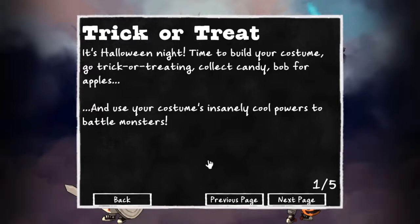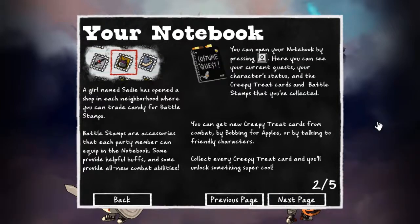I don't know how many of you have played this game, but if you have, you can go ahead and skip to where I actually get around to playing. So I'm going to look through this 'how to play' here and do some funny narration. It's Halloween night — time to build up your costume, go trick-or-treating, collect candy, bob for apples, and use your costume's insanely cool powers to battle monsters. There's also a notebook: a girl named Sadie has opened a shop in each neighborhood where you can trade candy for battle stamps — accessories that each party member can equip.